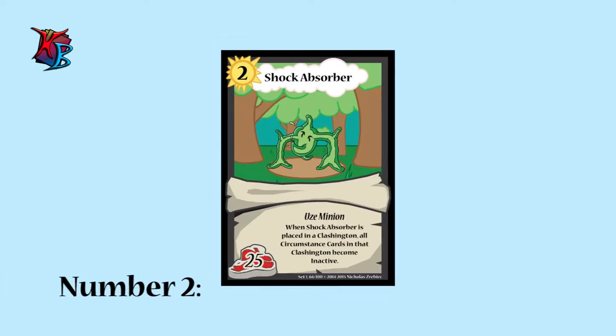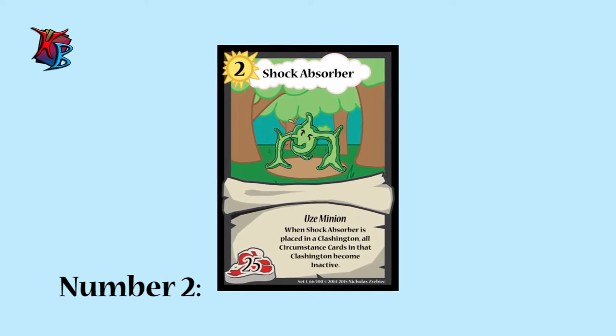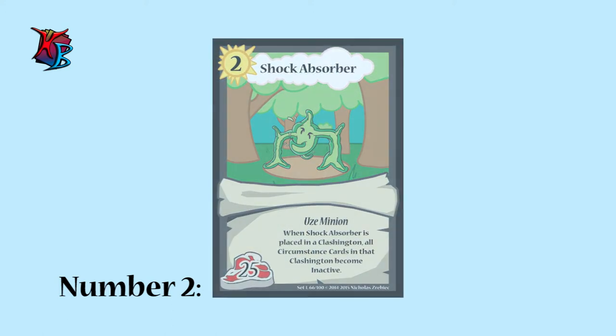At number 2, we have Shock Absorber. Shock Absorber inactivates every circumstance in its Clashington when it is placed. It is a great quick play card when your opponent tries to mix things up with a circumstance of their own.